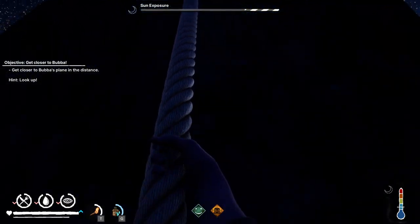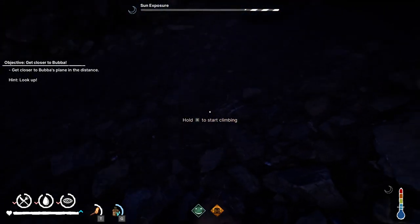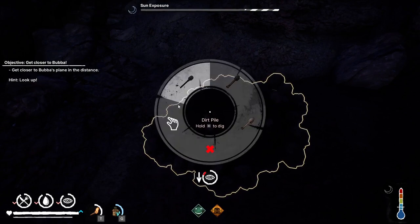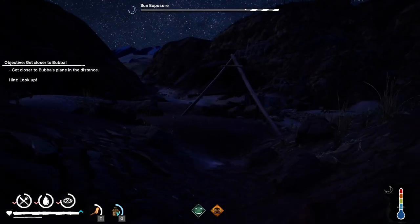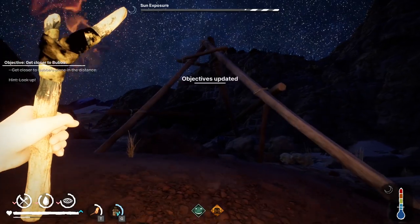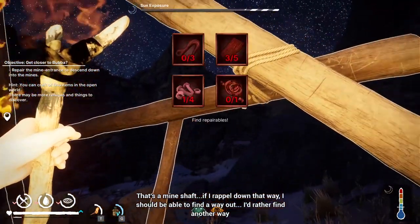It drains all your stats away — and God, there's a long way down. We've reached the bottom. Another dirt pile, let's rummage. We've actually got a shovel. Alright, just down this little gully and we've found ourselves a mineshaft. We do need to do some serious repairs — we need three hooks, five planks, four bolts, and one rope.